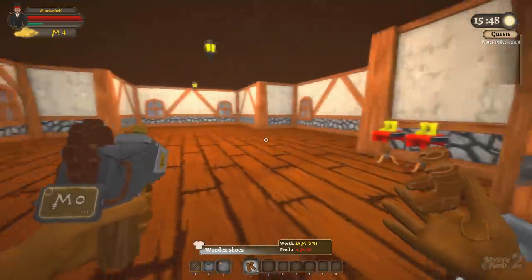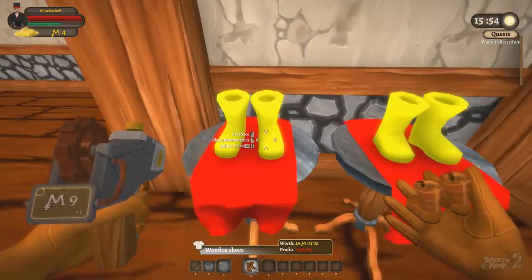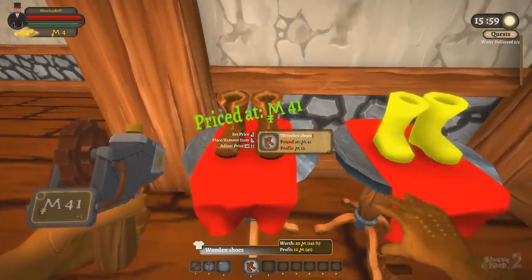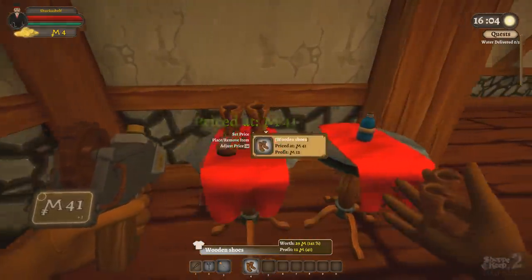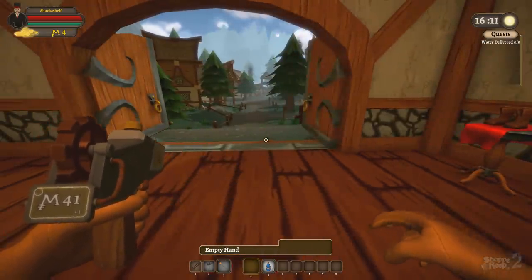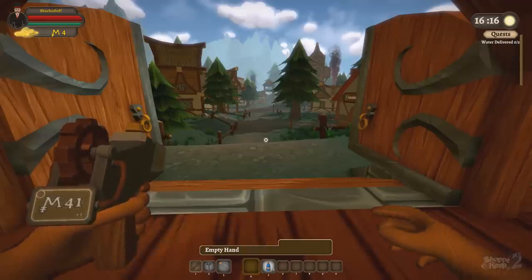Let's open up the shop so that people start coming over here. Our prices need to be - let's go with 140% markup on those. I'm trying to make money right now, so that's been placed at 41. I'm trying to make some money right now.